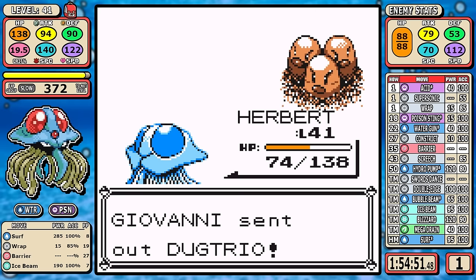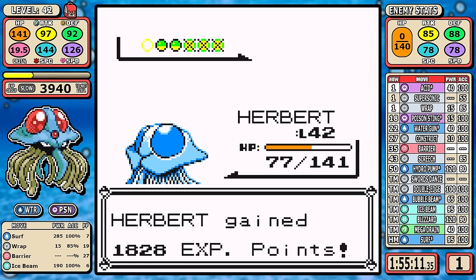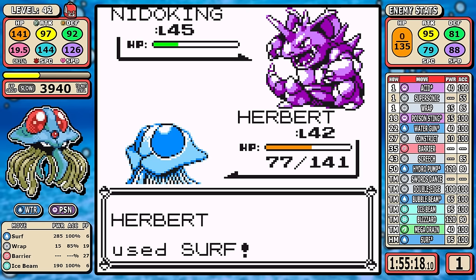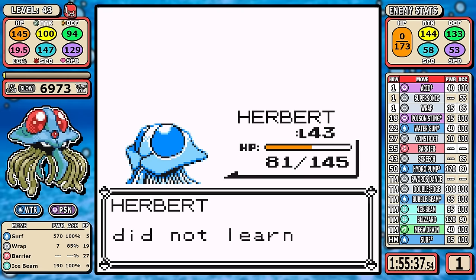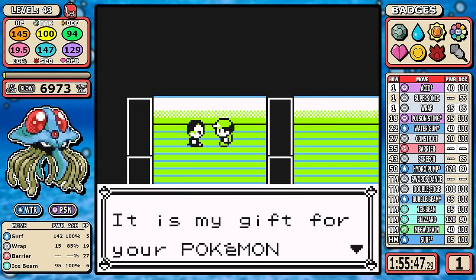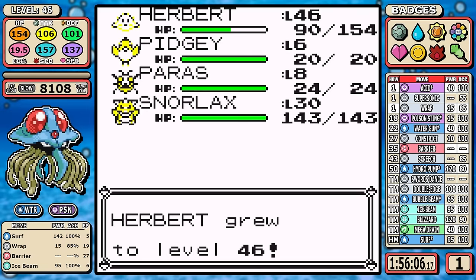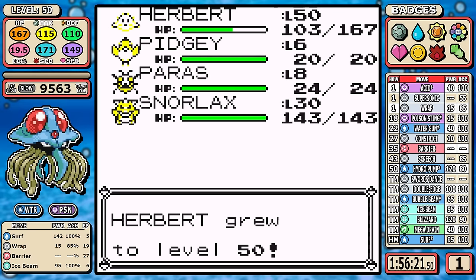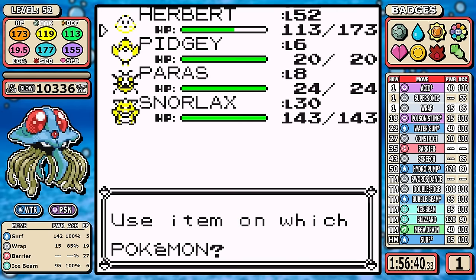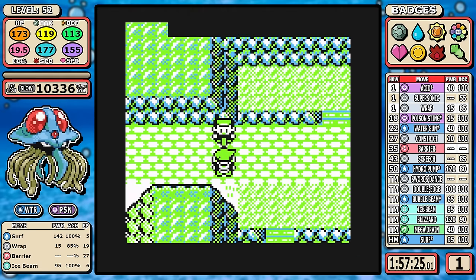Giovanni's Gym is really simple — Ice Beam on the lesser Pokémon like Rhyhorn and Dugtrio saves PP, then straight Surf for the final three Pokémon, all one-shots. Very clean, very easy — you always knew it would be with a Water type against Giovanni. All eight badges down. After the battle we level up again thanks to that extra experience from Cycling Road. I'm going to use nine of my ten Rare Candies to get up to level 52, setting us up for the rest of the game — I save one for later.